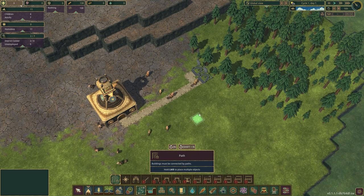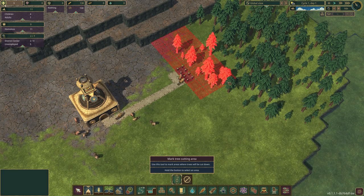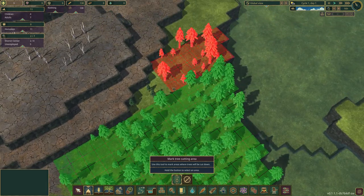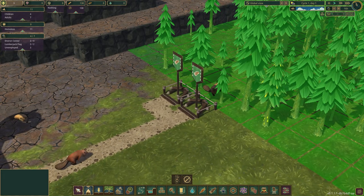Now we can get a road and build that across, attach that to there, and they can start building. I want to start designating the area we want to mark to cut for trees, so we're going to go straight along here and get all these cut. Both of them are now built.